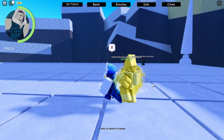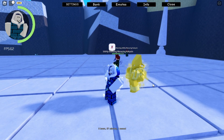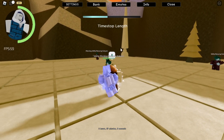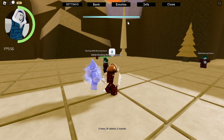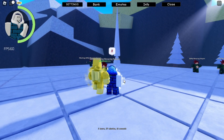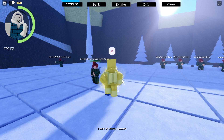Next is the Revolve Time Stop. As the name states, when you click F you're going to stop time for a set amount of time — around five seconds. In those five seconds you can do combos or whatever you want, and you can do a lot more than you might think.